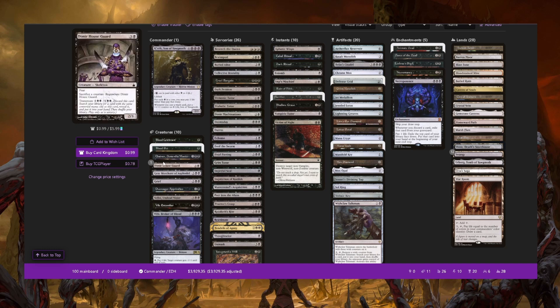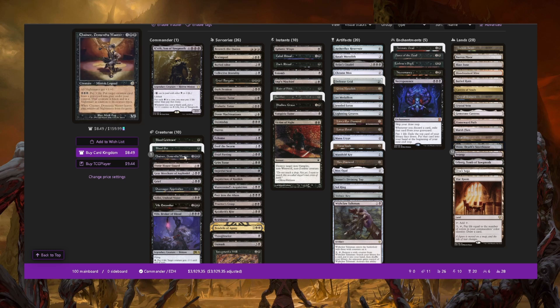Gray Merchant says each opponent takes damage equal to your devotion and you gain that much — so if you have five devotion and are playing against three opponents, they each take five and you gain 15. That's how the loop keeps going. Theoretically if everyone's at very low life and there's only one player left, you might not have enough devotion to gain eight life each loop, but in practice that almost never comes up — it's like Malcolm and Glinthunder Buccaneer failing to kill a single opponent.